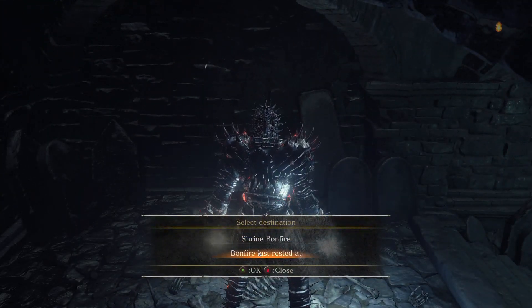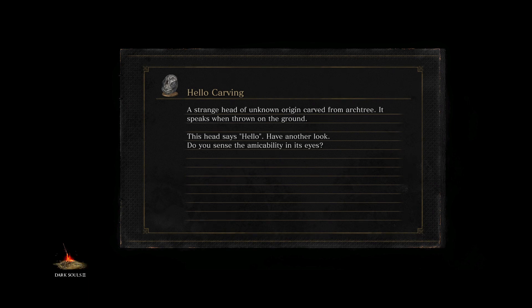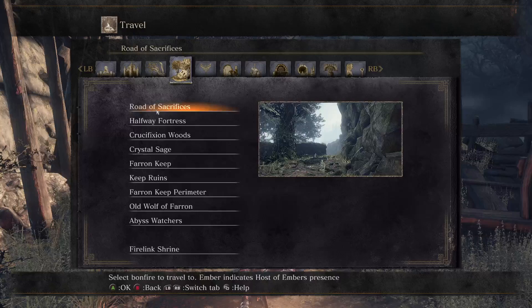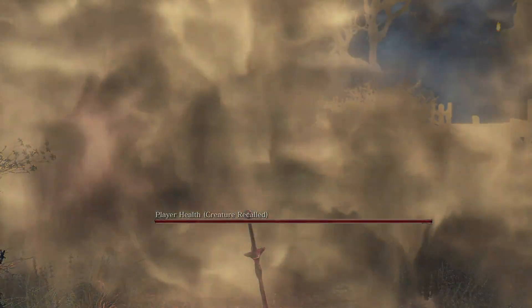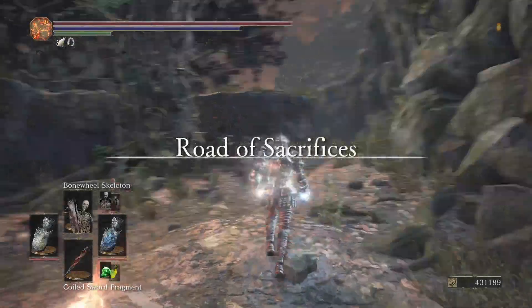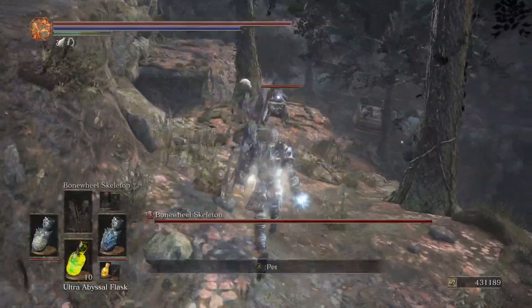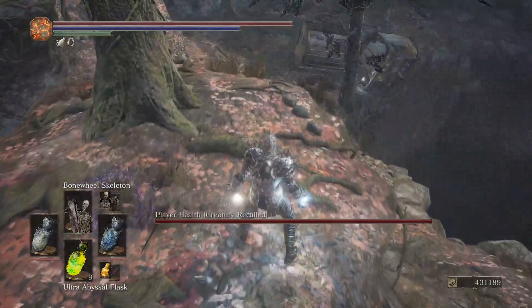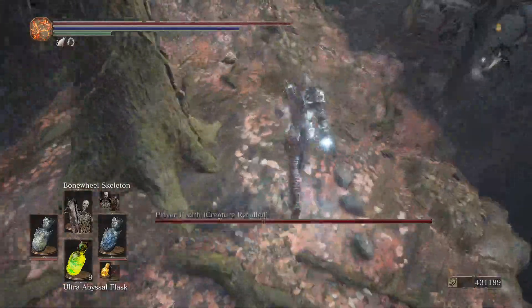We'll go back to the Firelink Shrine because next Pokemon is the Corvian. A lot of these next Pokemon are going to be mainly in this area. So we're actually going to go to the Road of Sacrifice to grab the Corvian — he's the tenth Pokemon. Once we get to 12 we're halfway done. That's the next Pokemon now.